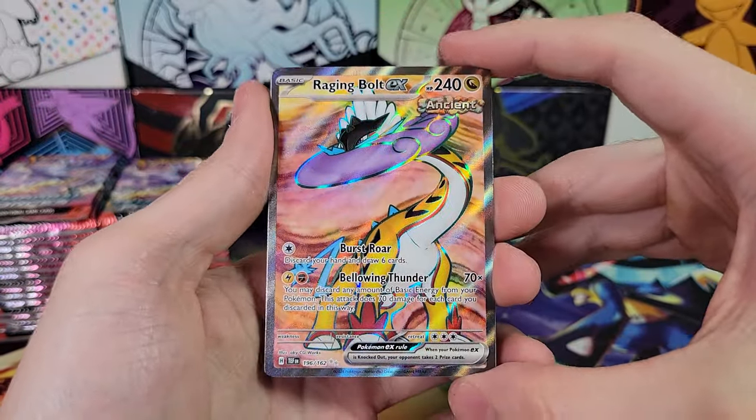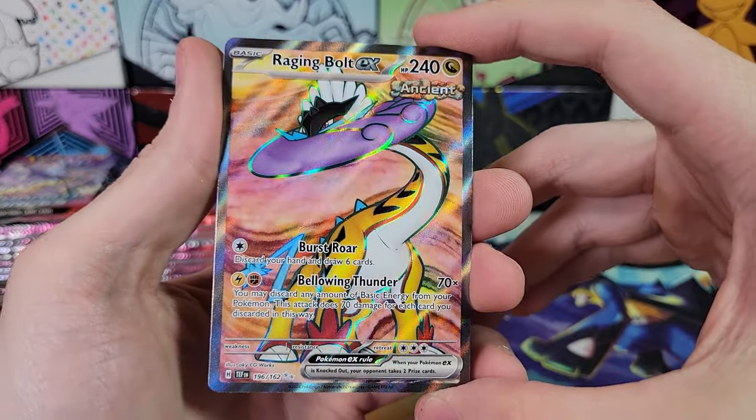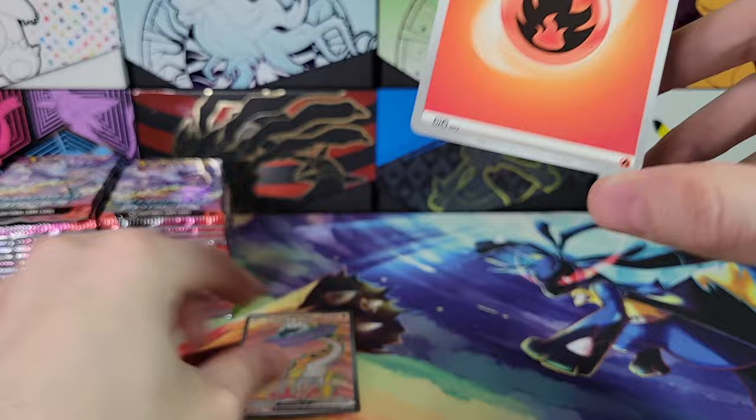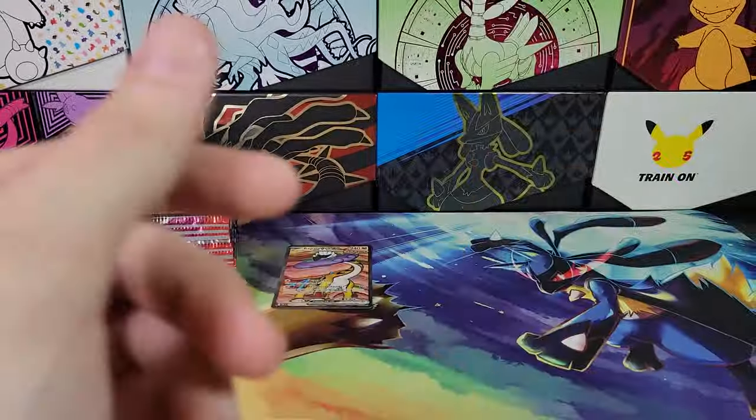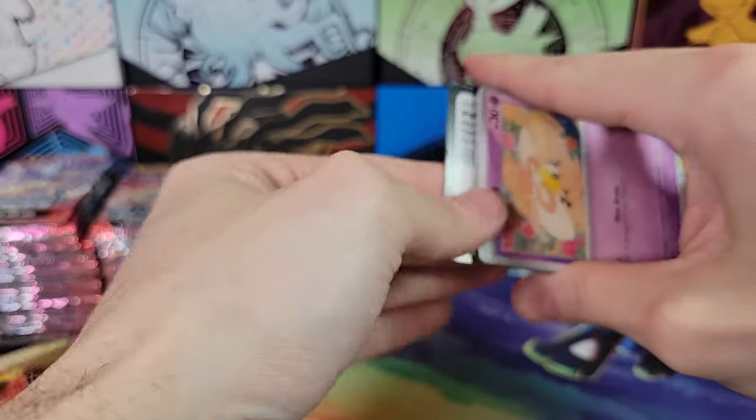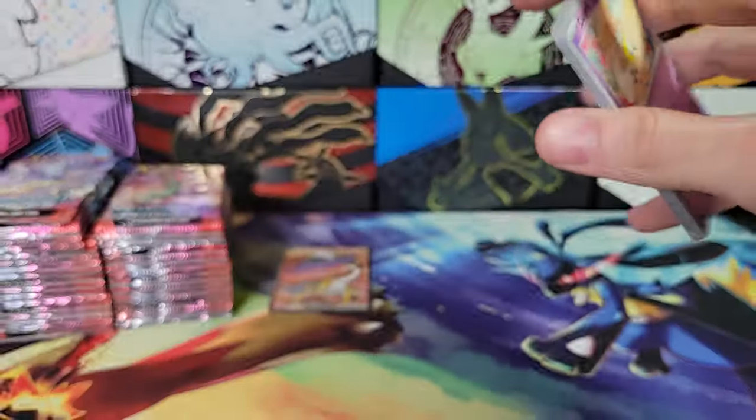Ooh, Raging Bolt Full Art — very nice. The Raikou, ancient version. I don't know why they gave all the Pokemon the ancient and future versions weird names, but that's how it is.